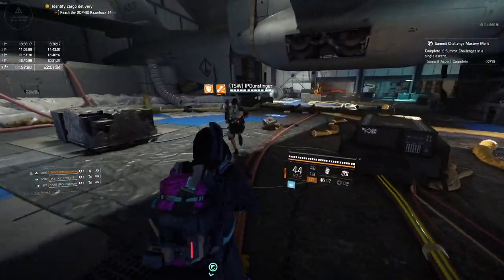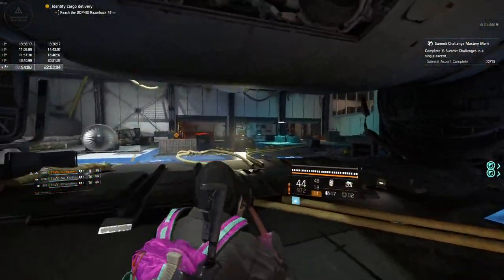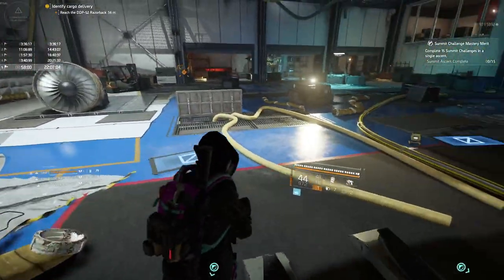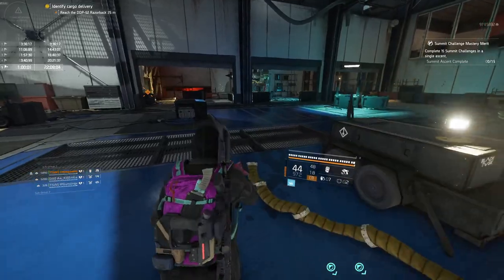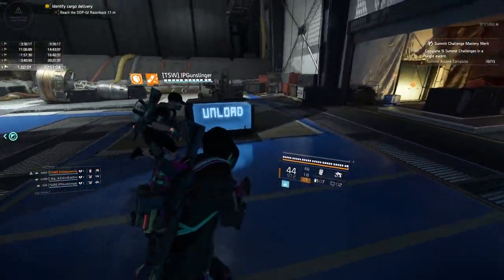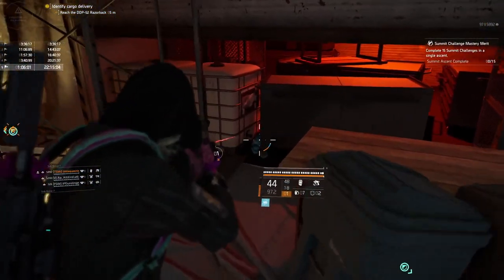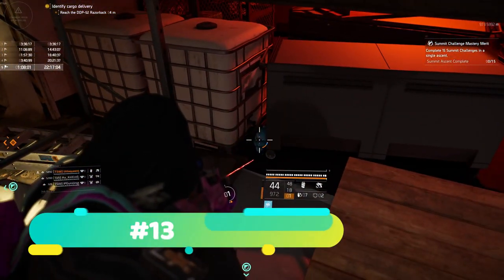We'll run over to Alpha side, next to the elevator doors — there's thirteen.